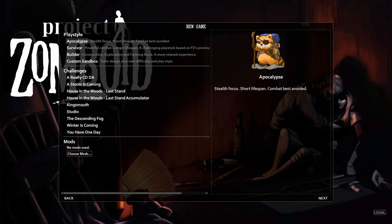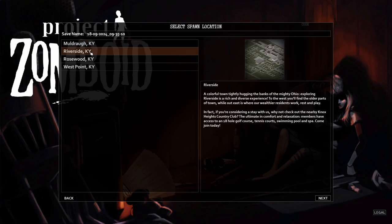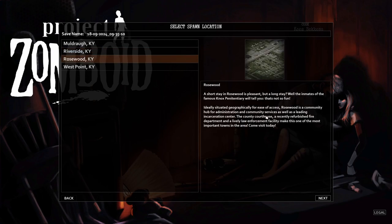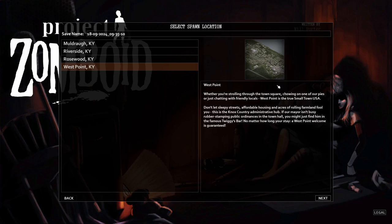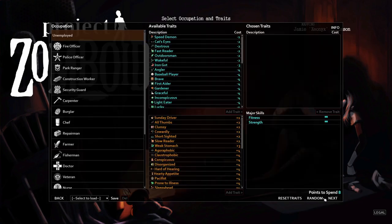I'll show you around seven or eight tips in-game, but let's cover city selection first. Muldraugh is the original city — most fleshed out, good middle-of-the-road choice. Riverside is wide open and expansive, a little difficult. Rosewood is by far the easiest — it has a fire department and police department right next to each other and a smaller zombie population. West Point is the hardest, close to Louisville and loaded with zombies.